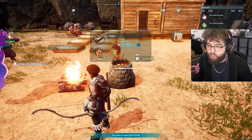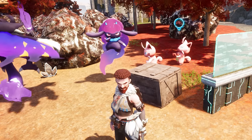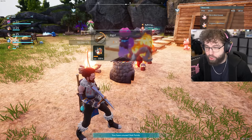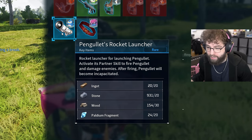Wait, only three ingots? It takes two ore to make an ingot. I need this rocket launcher, I need it — I will not rest until I get it. Put that ore in there now. How often can I shoot the rocket launcher? I assume it just has a cooldown like everything else.